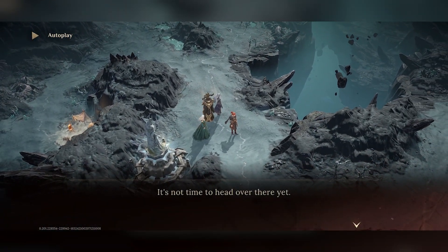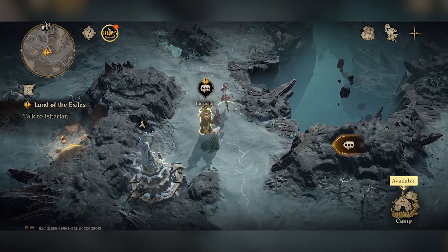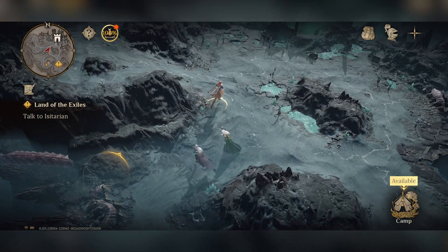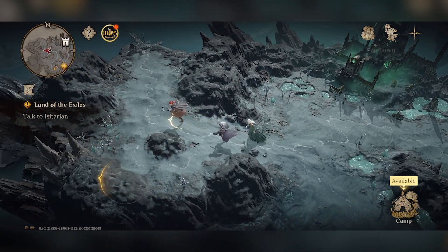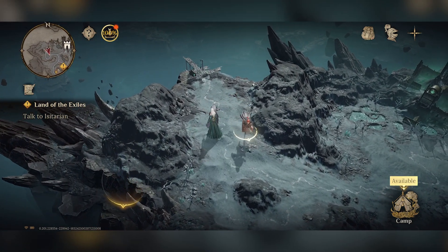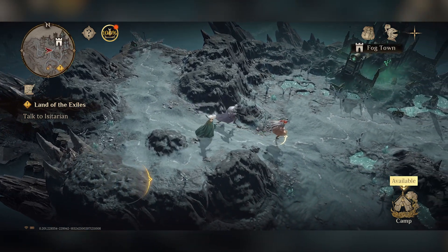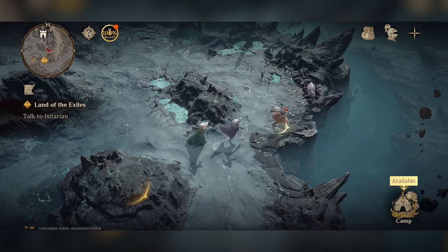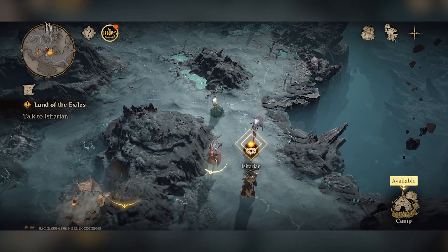There are over 200 heroes we can recruit and get on our team. This is the main sort of hub right now - you saw what the action battle sequences were like, that sort of chess-like experience - but here we get to explore, pick up different items, and also go to different towns. Let's talk to Isetarian; we have the quest on the left-hand side of the screen.